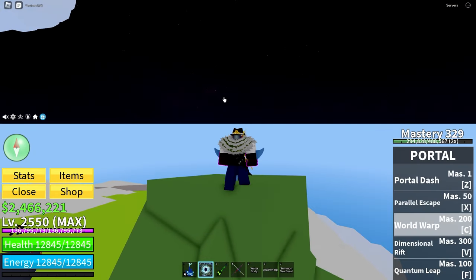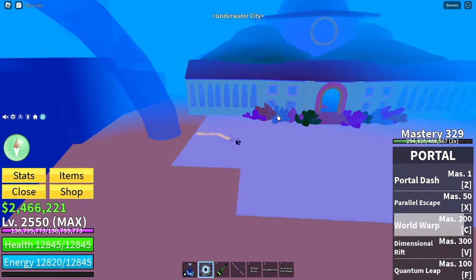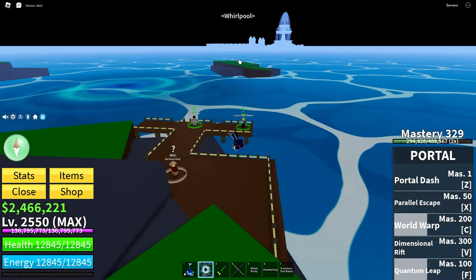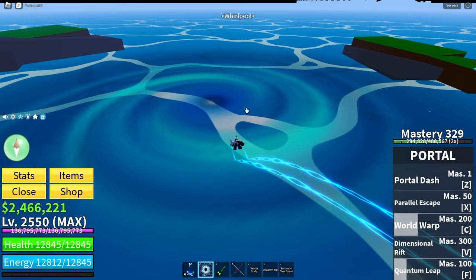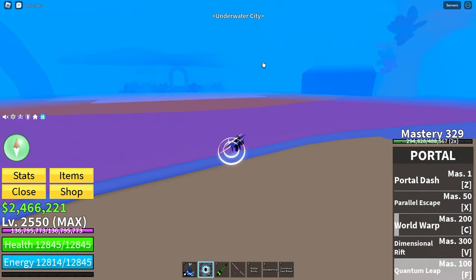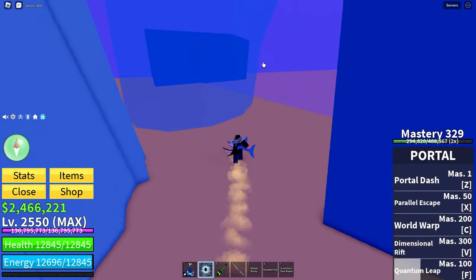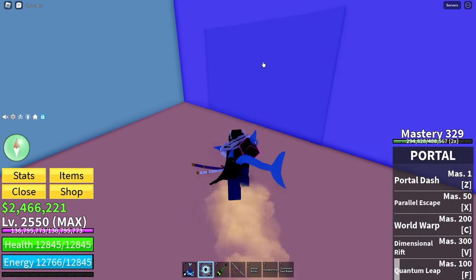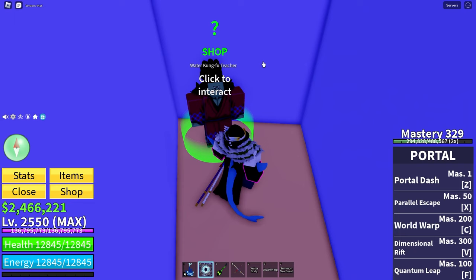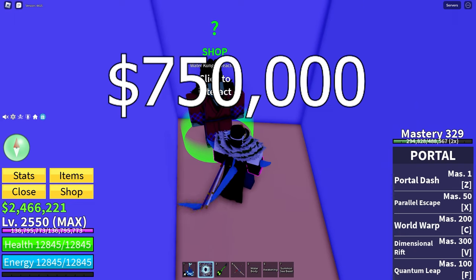Water Kung Fu can be bought over at the underwater area, which can be found near the prison. You head in and over to this castle, go to the right of the castle, through this wall, and here is the Water Kung Fu teacher. You can buy Water Kung Fu for $750,000.